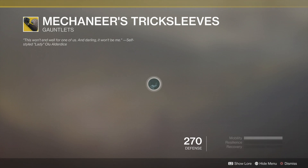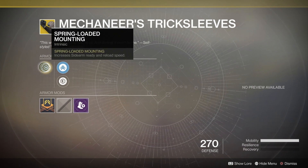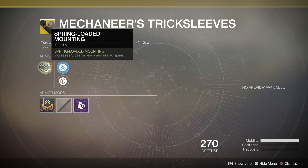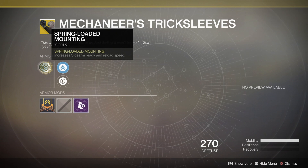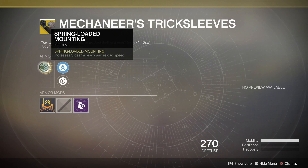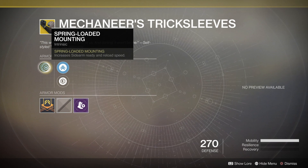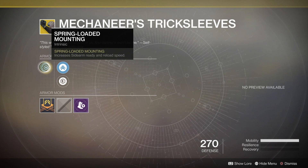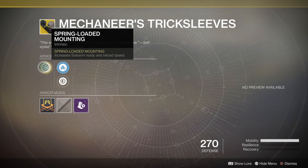Next up for the Hunters, we get the Mechaneer's Trick Sleeves. These are, again, very situational. It's got Spring-Loaded Mounting, which increases sidearm ready and reload speed. So if you really like sidearms, these things are going to be a lot of fun to use. Or if you're just messing around and want to go with a double sidearm build — maybe to do some PvE and just mess around, or do a Nightfall and challenge yourself. If you like to use a sidearm in PvP, then these things could be really useful.